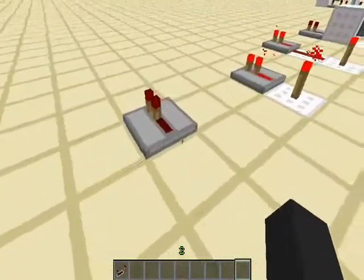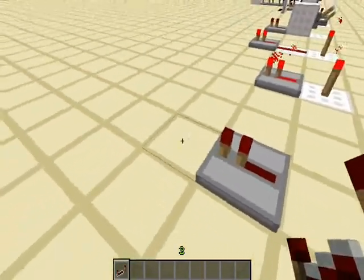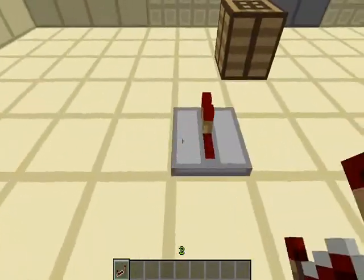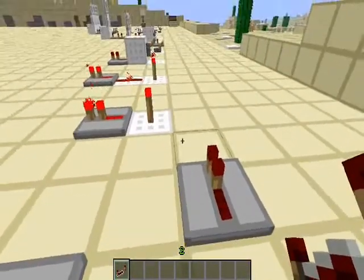Now, the repeater looks like this, and it's going to face whichever direction we place it down — this being the front of the repeater and this being the back. So if we place it like this, it's going to face this way. Place it like this, it's going to face that way. Place it like this, and it's going to face that way.